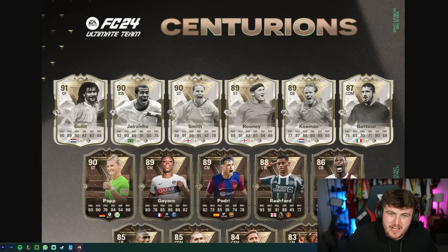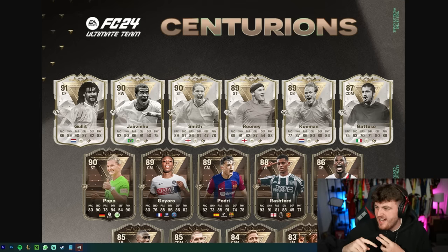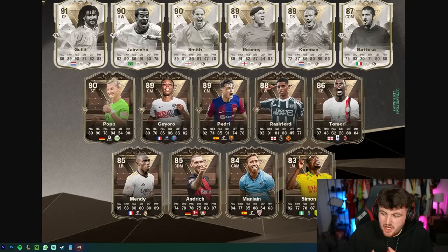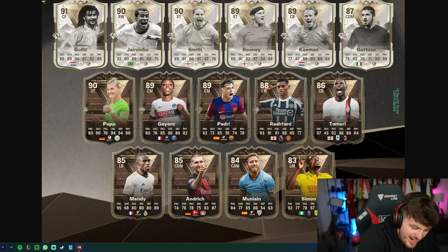I am very very hyped for Centurions. We have got Team One that includes Ruud, Hollett, Jazzy, Neo, Kelly Smith, Wayne Rudy - one of my favorite players of all time. We've also got Marcus Rashford, Gyaro, Felon, Mendy, Tamori. They have gone for some OP players and some incredible icons.